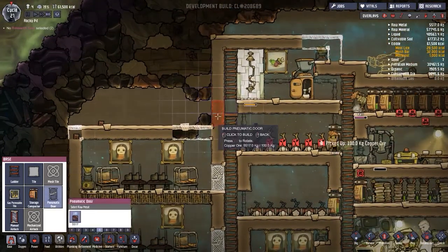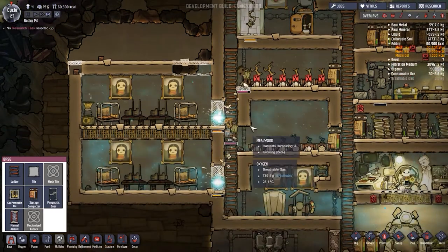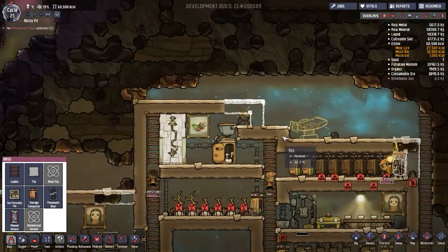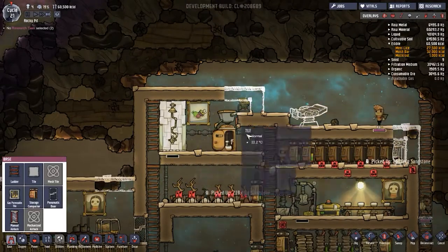I'd also like to start thinking about the next one. Just thinking about it — I'm not going to do it yet. But we're going to start thinking about increasing our duplicant stocks. What can we fit here? I feel like something needs to go here.